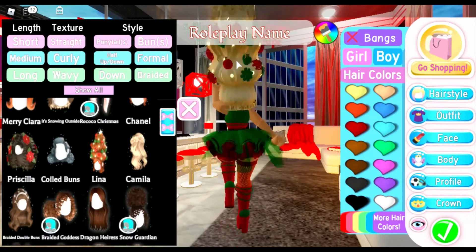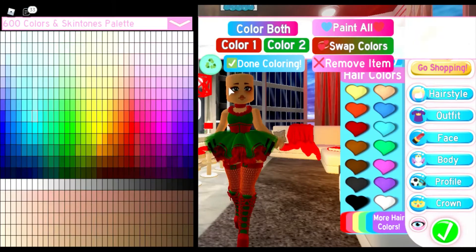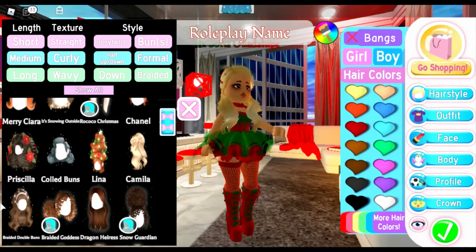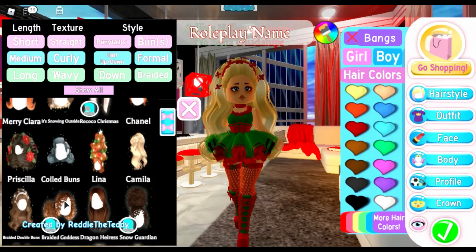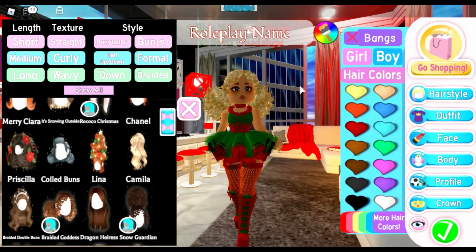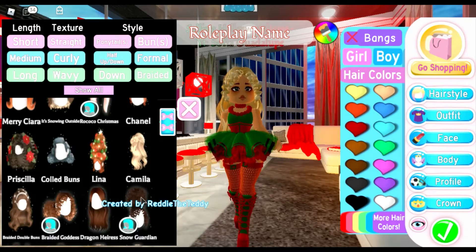Oh wow, look at this one — this definitely gives me Green Stars vibes where everyone has like high ponytails or a bun. Let's see Chanel — I love this one, she gives me soft little girl vibes, super cute. This gives me like Silver First Amber vibes. Super cute, I love it! Mine is actually kind of that short — well, it's like shoulder-length short.